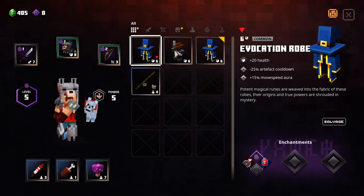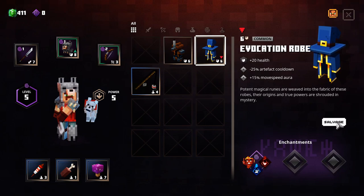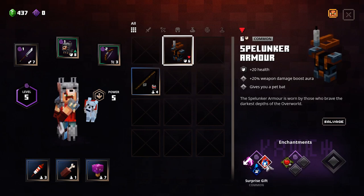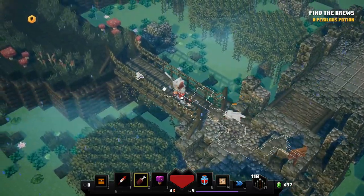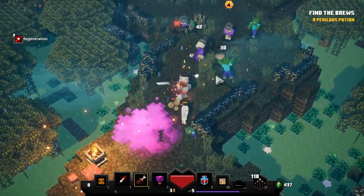I got an evocation robe — neither of them are as good as my wolf armor, so I may just salvage them. This spelunker armor I may keep as it has two enchantment slots. Let's call in my dog and head over to the other part of the mission to take care of all those zombies and witches.